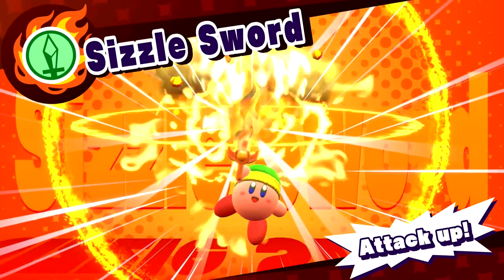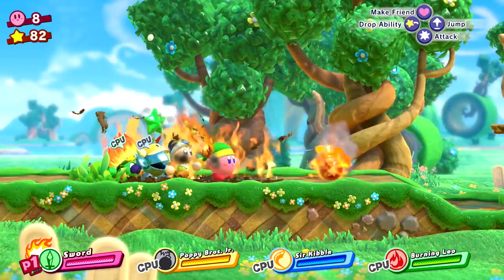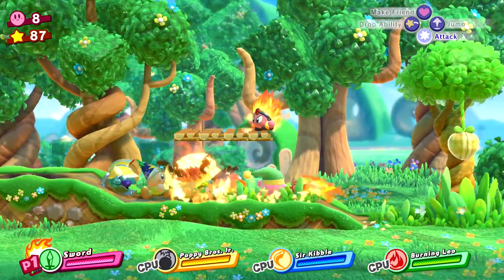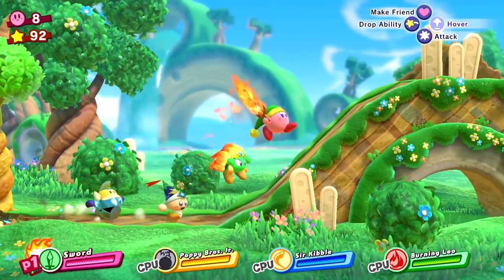The sizzle sword! I don't want to drop the ability — I want to destroy everyone near me. There was some kind of fire bomb, probably made by the bomb dude. This is so cool but also so destructive — we're gonna start a forest fire. That's not good, and the backgrounds are still so cool looking.